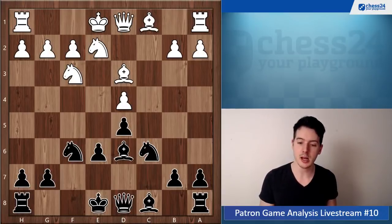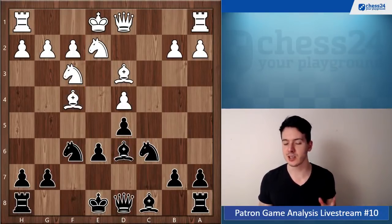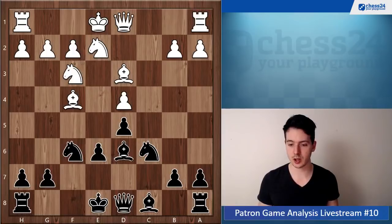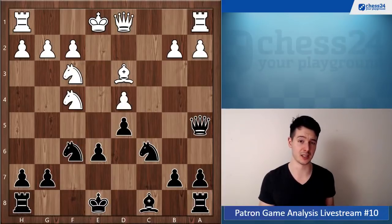So there must be a reason why he cannot play bishop f4 right away — there must be a drawback. Your task was to find out what that drawback is. After queen c7, there is no drawback for white; he just won some tempi compared to the other line. The way you can exploit that is by taking on f4 and then giving a check — white hasn't castled yet, and this check is uncomfortable.